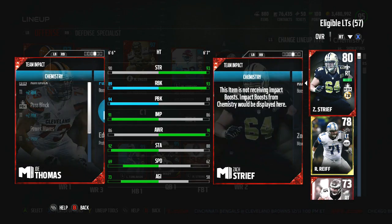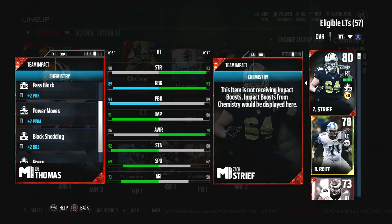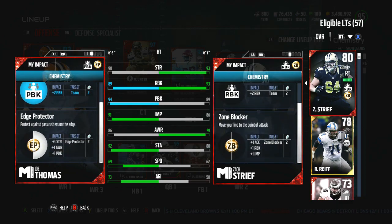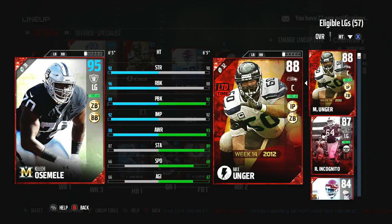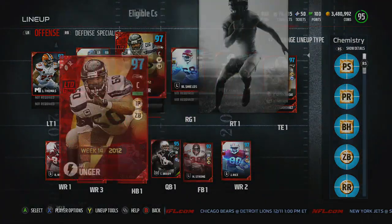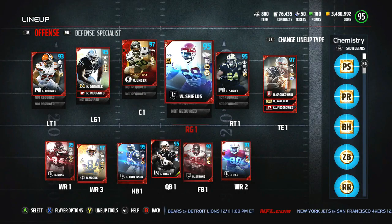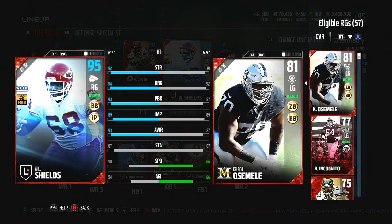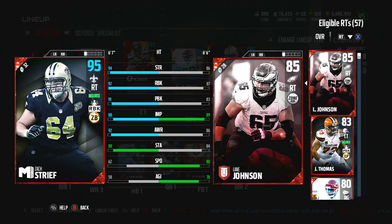He himself has 94 pass block. With edge protector tier one, he would actually have 95 and he would go up to a 94 overall. You can see my boy Smelly right here now has a 96 run block with an 89 pass block. Unker is now 97 overall and he jumps up to a 95 pass block with a 92 run block. Will Shields is still slow as dirt, but he has a 93 pass block with a 94 run block. And then we got my boy Strait, who gives plus two run blocks to everybody, and he has 97 run block with a pass block of 91.